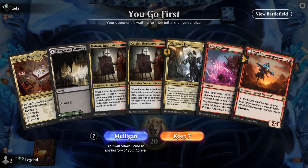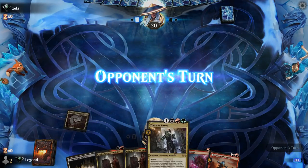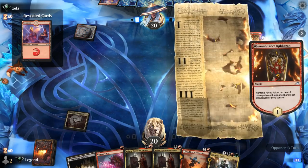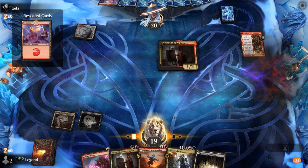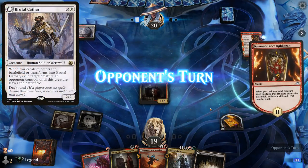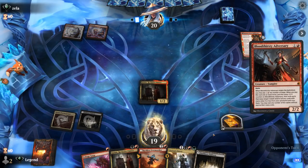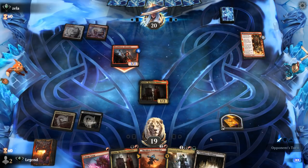We're on the play with a promising hand — if we find a third land we can curve Kalain into maybe turn 3 Envoy, or play Stormseeker for Haste first. Opponent is Red-White Burn, turn 1 Kumano. Against Red-White they don't have a ton of answers for Envoy — they might have a Brutal Cathar, but then we could kill it with Voltage Surge. So it might be fine to go for Envoy here as opposed to Stormseeker, although both seem reasonable.